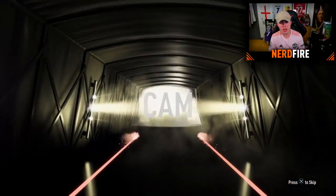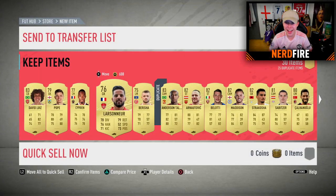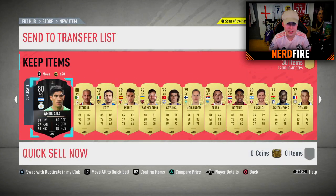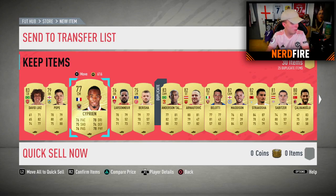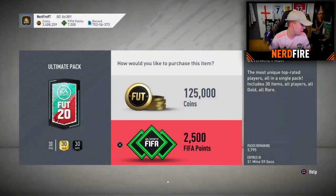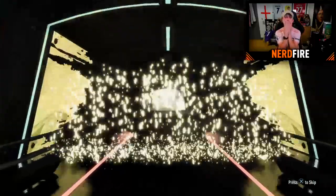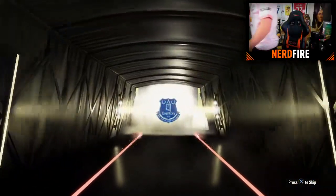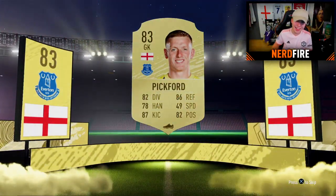Pack number eight — another boards card. 83 rated. Do not buy 125k packs — they are an absolute scam. I've been fully scammed right now. Who do I even take from this pack? These packs are woeful. I'm genuinely lost for words. Let's just take De Ligt and Concepcion. Three packs to go, just one proper walkout pack in total so far.